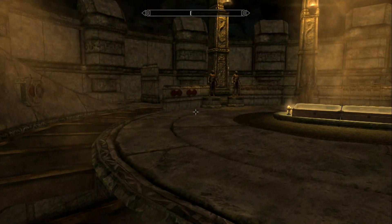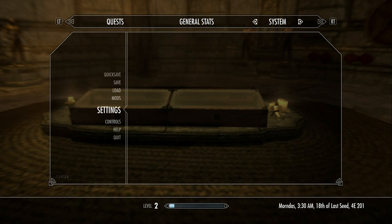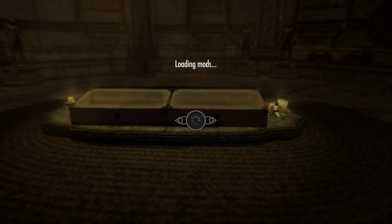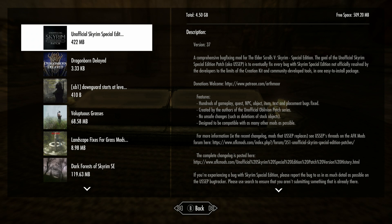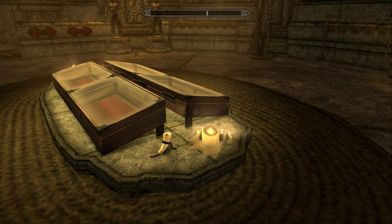Now I'm going to tell you another thing. These display cases — if you use the USSEP, the Unofficial Skyrim Special Edition Patch — so that's USSEP — that patch, if you turn it on, all of these display cases will have that irritating blue flashing light or shine to them. It's very irritating. So to avoid that, I turned that patch off.